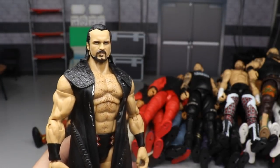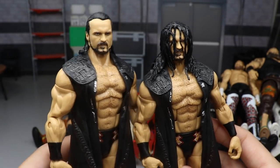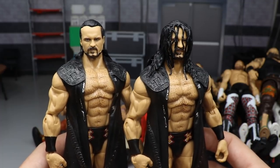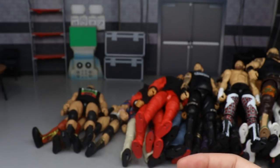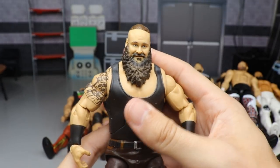For Drew McIntyre, it's pretty obvious — the Elite 71 comes with two different head sculpts: hair in the face and hair not in the face. Both are really strong and the best Drew McIntyre figures to date. Both have True Effects and you get both in the same figure, so definitely pick that one up.